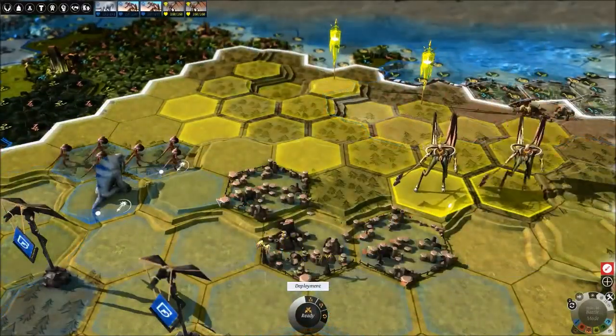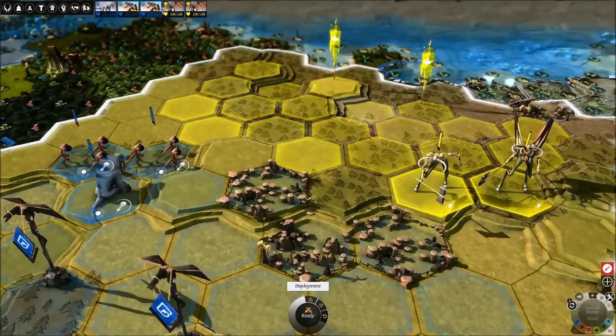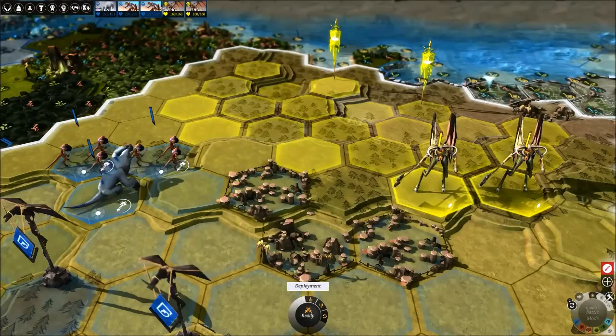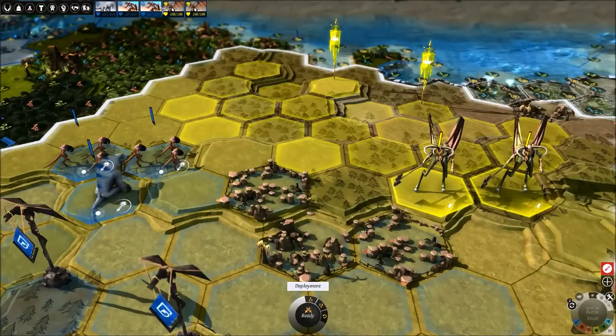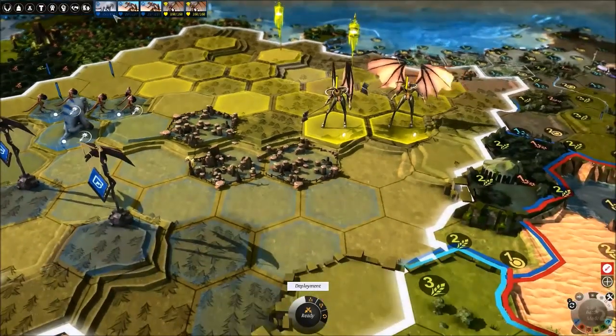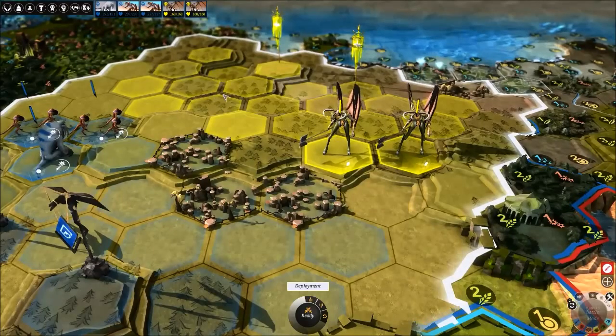Let's see what the terrain's like here. They've got a lot of forests on their side, but we've got initiative. Investing in all those initiative trinkets and initiative armors means we get to go first - and that is freaking huge. That is going to pay off very, very handsomely.